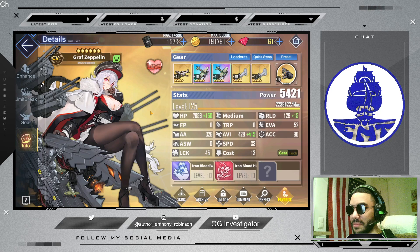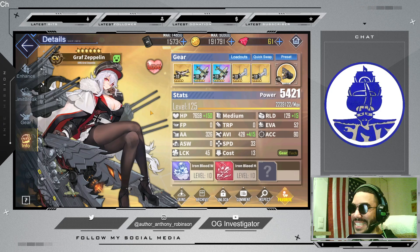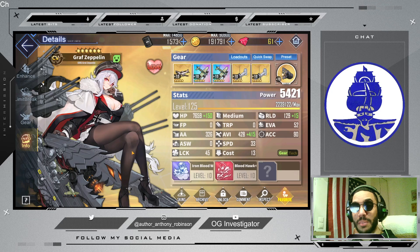Graf Zeppelin — a ship with a skillset that has withstood the test of time once she got a nice augment. She's staying up there with the elites of Azure Lane straight from the beginning. This ship is special. Shout out to Graf Zeppelin.